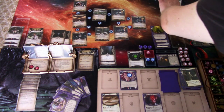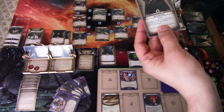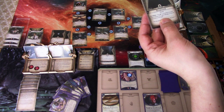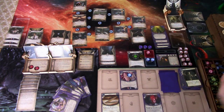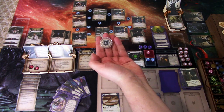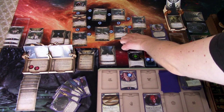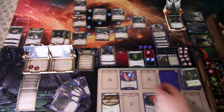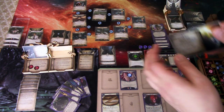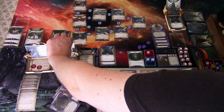Next round: we add a doom — two of three. Encounter card is Micrometeoroid — agility three. If you fail, you must either take two damage or discard all events in your hand. Testing three versus three — I fail. I use Deny Existence to avoid discarding anything. First action: resign.